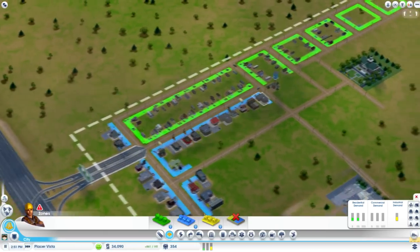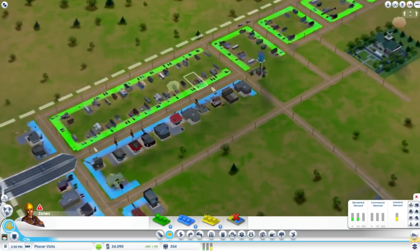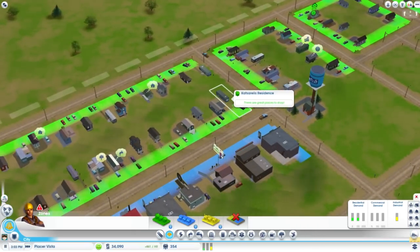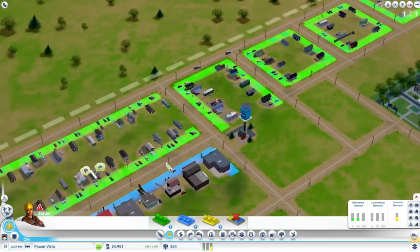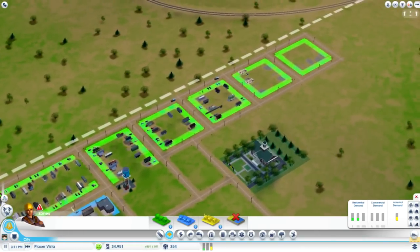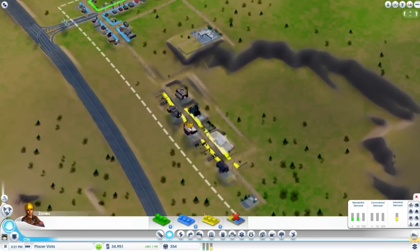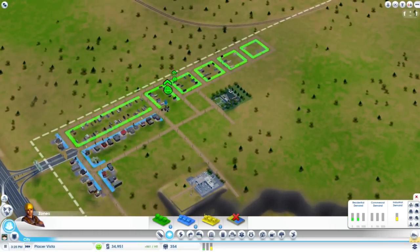I think I do want to — no, because that might be too much commercial. I don't think I can add a house right here. I think that should be good enough — it's gonna be a lot of houses.